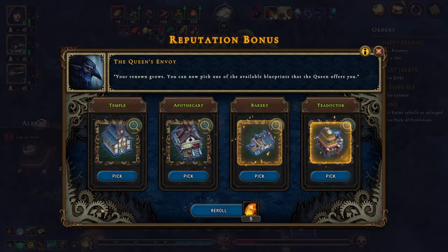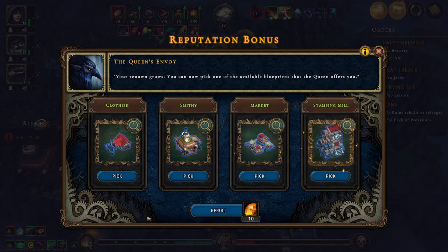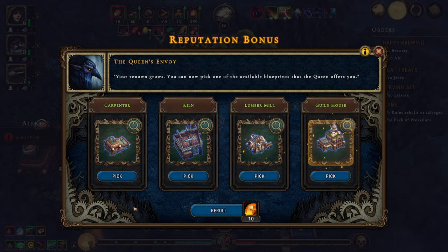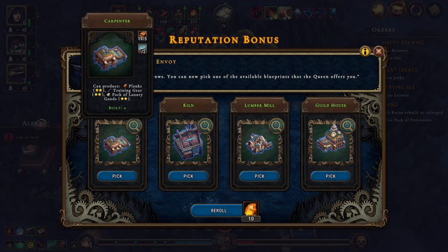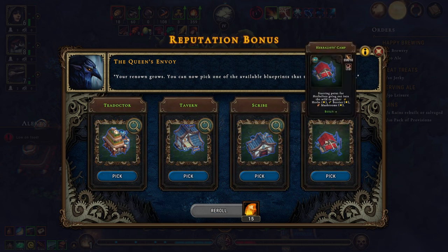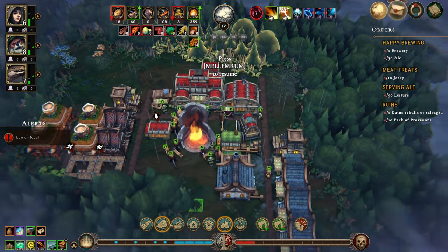We need to get some leisure going. Let's re-roll this — the market gives us leisure, so let's choose the market. I don't really want any of these. I want a brewery. Ooh, the herbalist camp! Let's pick the herbalist camp.